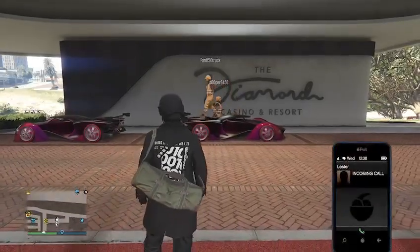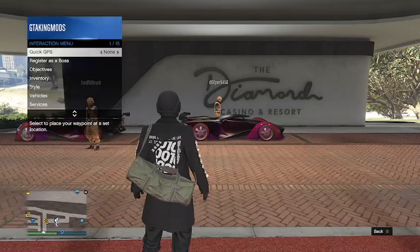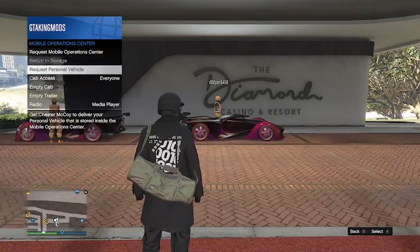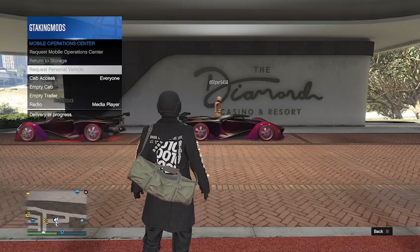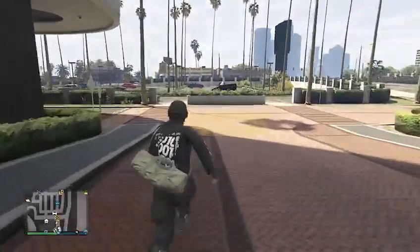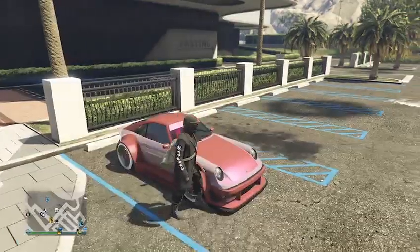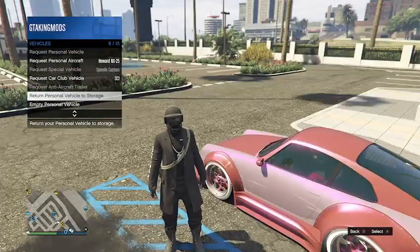From there you want to make your way outside the casino and put the car in the back of your MOC that you want to move into your AA trailer spot or your motorcycle club. My car is already in there, but I'm going to show you. I'm going to go to my mobile operations center in my services and request my personal vehicle out. If it's not already in there for you, just call out your MOC, take the car from your garage and stick it in there. If you don't have a car in your garage, you can receive one through the gift card as a free glitch, or you can just purchase a car off the in-game website.